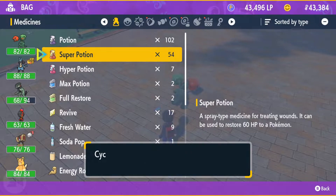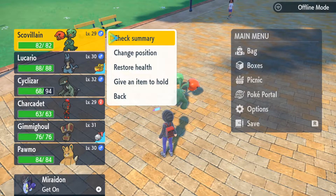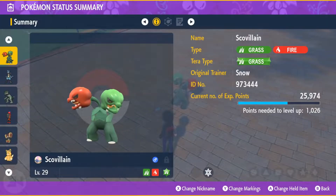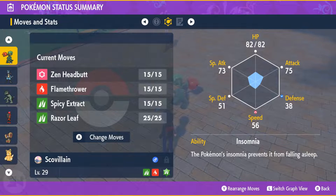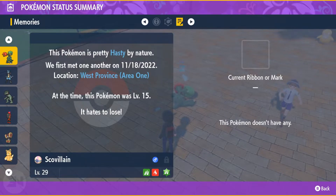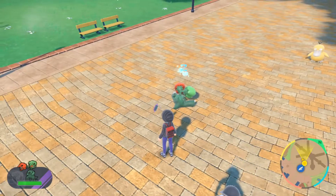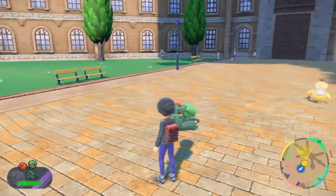I'm gonna go into the summary now. Let me just heal up my Pokémon a little bit before I forget. So cool. Zen headbutt, flamethrower, spicy extract, razor leaf. I just need a better grass-type move to replace razor leaf. I do have grass pledge so maybe it can take that. This Pokémon is pretty hasty by nature — it hates to lose. What a goddamn beast of a Pokémon.